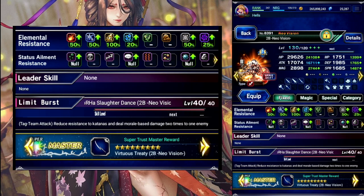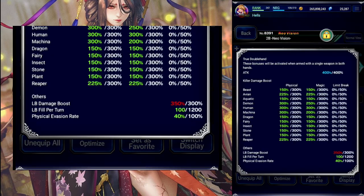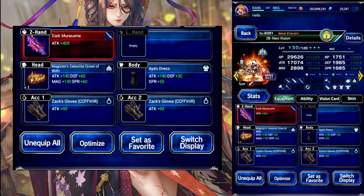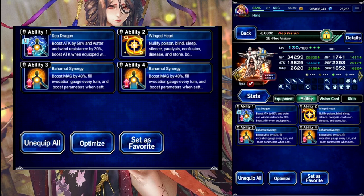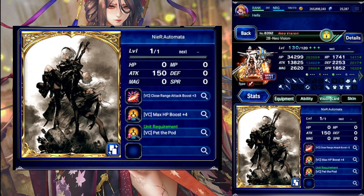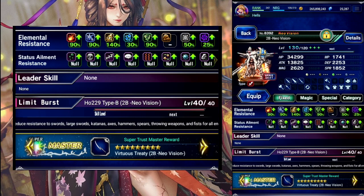Up next is 2B, base LB focus. 300 demon and limit damage. And then in the shift — we're starting in the shift — she is our provoker at 100% draw attacks. Two bomb synergies to help out. And we have 95 resist for her in the shift.